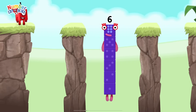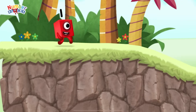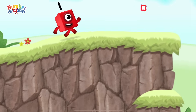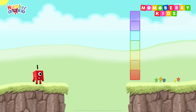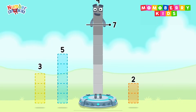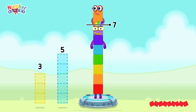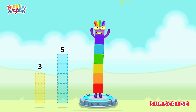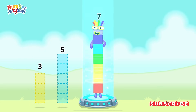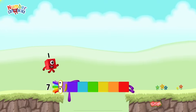I am six in the mix! Take number blocks away from nine to leave seven. Two! You've solved it. Nine minus two equals seven. I am seven! Great!